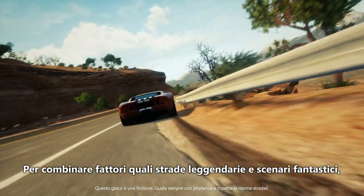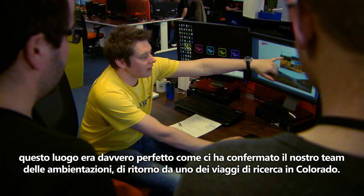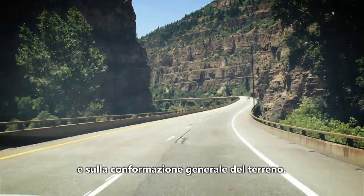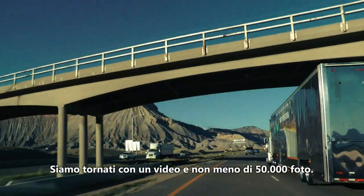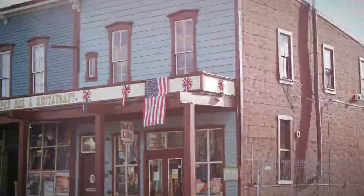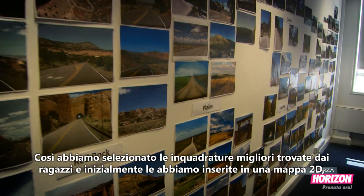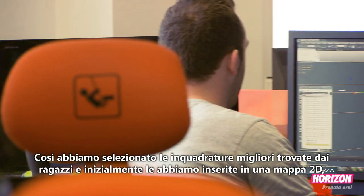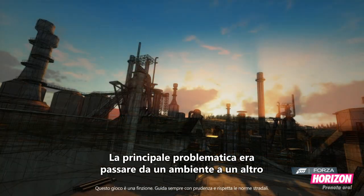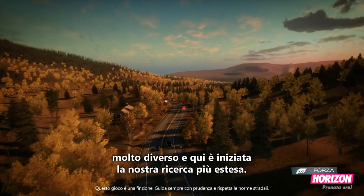It combined legendary driving roads and fantastic scenery, and that was really backed up when our environment team came back from Colorado for one of their research trips. The goal of the first reference trip was really to get an idea of what Colorado was like and just the general makeup of the terrain. We came back with video and no less than 50,000 pictures. Our goal always was to build our own tech in Colorado, so we cherry-picked all the best bits, put them into a 2D map form initially, and then from that we started building a 3D world. The biggest challenge is finding how to transition from one really diverse-looking environment to the next, and that's where our extensive research really came in.